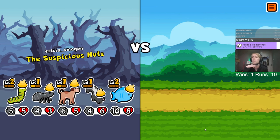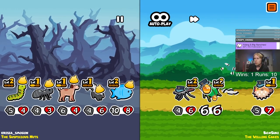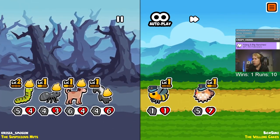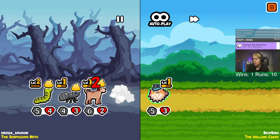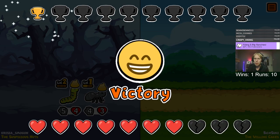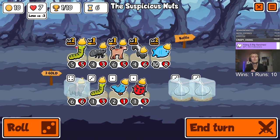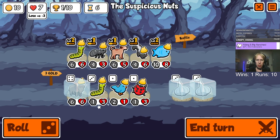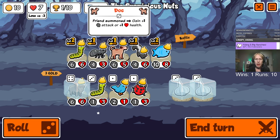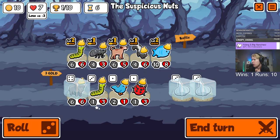We want the bison because we've got a caterpillar, so that will eventually pay off. I think we do pretty well against this. We've got another caterpillar - I like the idea of just having a load of caterpillars and one bison. That seems decent.